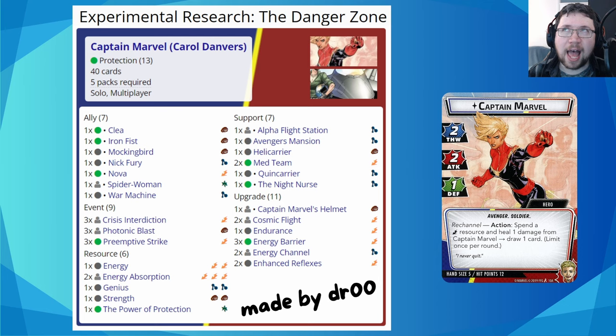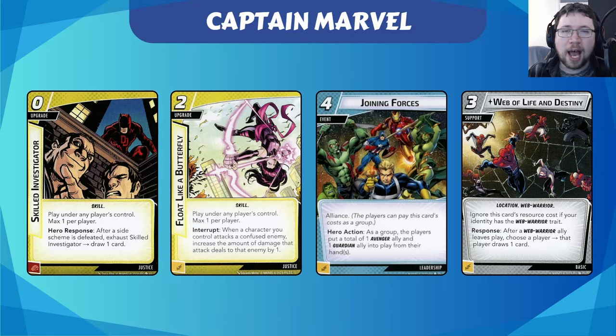I really like to play Captain Marvel in a support role. If I'm playing her, I like to use her massive economy to pay for things and boost up other players. You can do it in Justice, playing lots of upgrades on other players. There's Joining Forces, which I think is quite underrated — you can have a Guardian player with loads of Guardian allies, or an Avenger player with loads of expensive Avenger allies. This card can get two allies into play for very, very cheap overall compared to playing them individually, and Captain Marvel has the money and card draw to make that work.